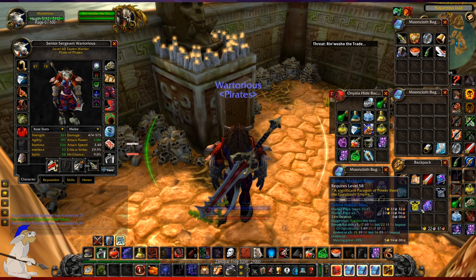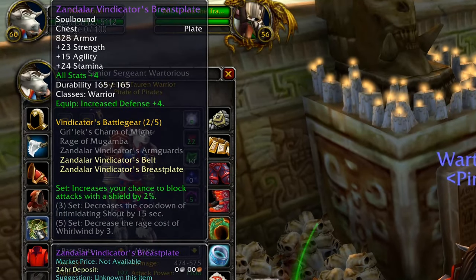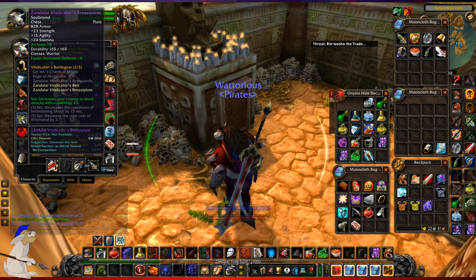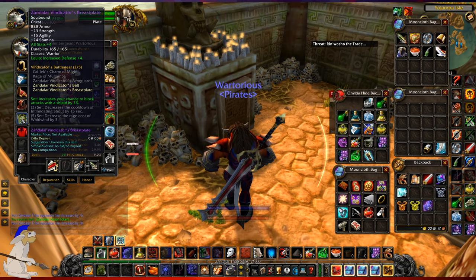Now every class can benefit from getting exalted with the Zandalari tribe. As a warrior you can get some pretty nice armor — the Zandala Vindicators Breastplate for example. I kind of use this as my DPS set, though to be honest you could easily use this as a tanking set.